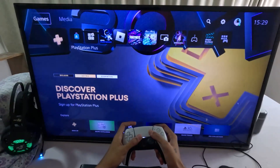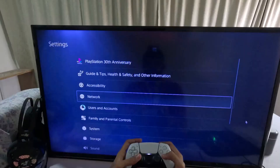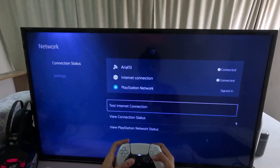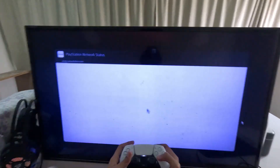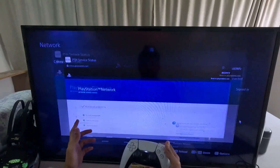If you're not able to connect EA games on PS5, let's fix this issue quickly. First, go into Settings, then go to Network, select Connection Status, and choose View PlayStation Network Status. Make sure all the circles are green here.